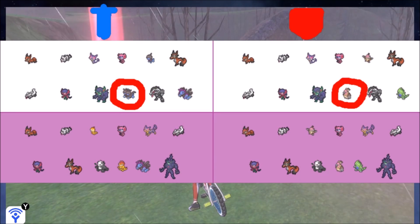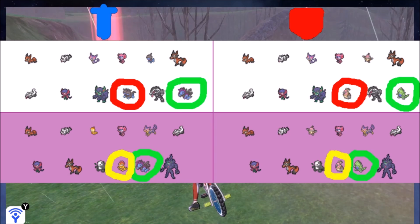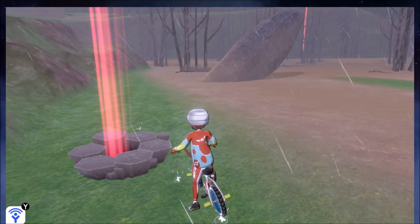For example, this den in the Dusty Bowl has Zweilous, but also has Mandibuzz in the same rarity slot depending on whether you have Pokemon Sword or Pokemon Shield. However, for the rarest slot, that's where we see Hydreigon and Tyranitar, and even in the rare den, Mandibuzz appears again alongside Scrafty. So we have all kinds of different version-exclusive Pokemon being crossed over here.